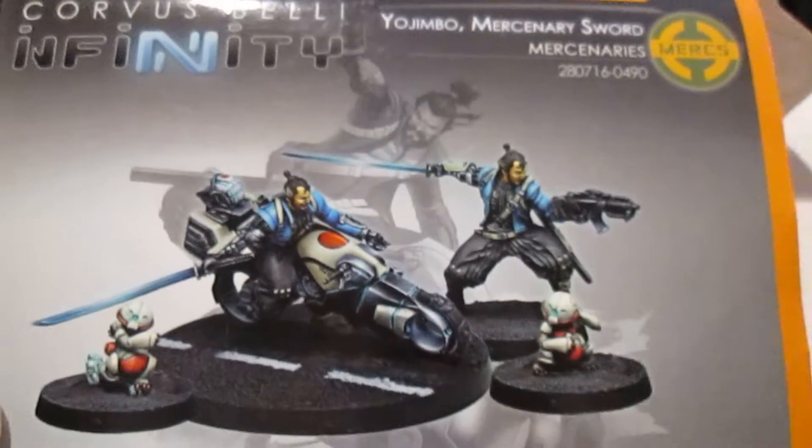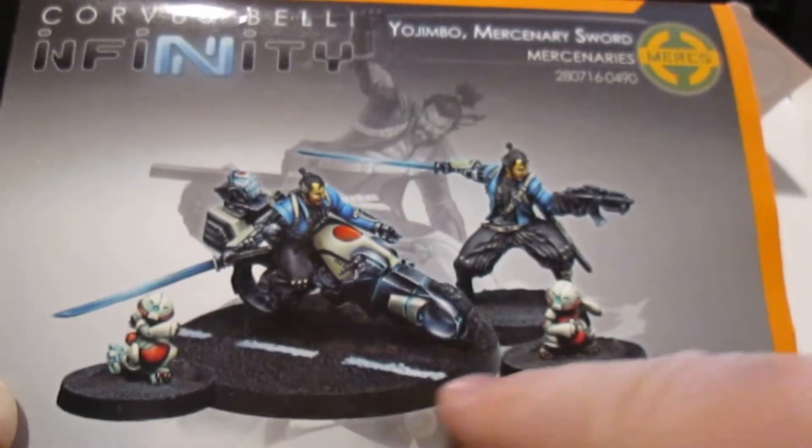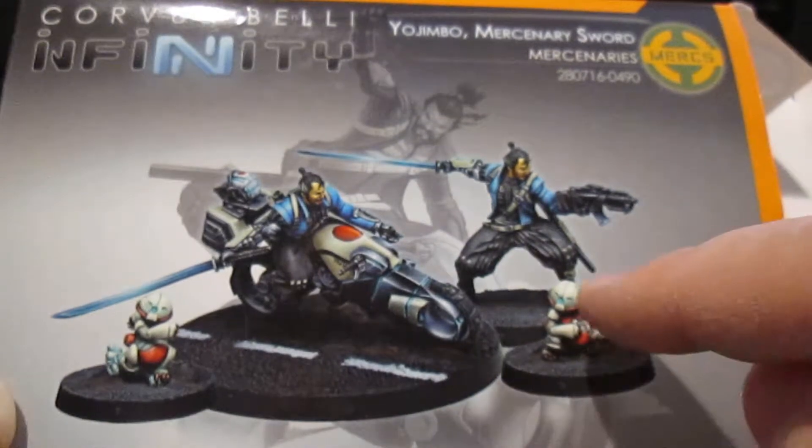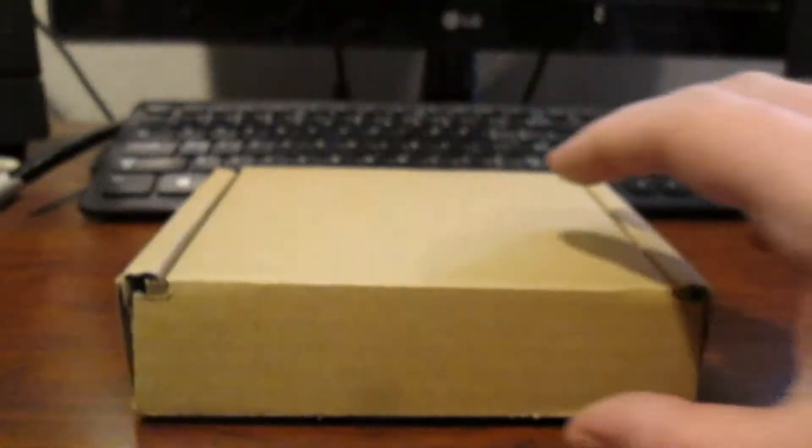This miniature comes with all that you see here. You have Yojimbo on his bike, two robotic koalas — I don't know how they work, I never thoroughly looked at the rules — and you got him on foot so you could choose in between. Let me open up the box and see what it comes with.